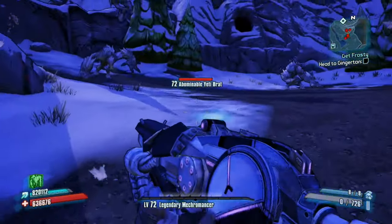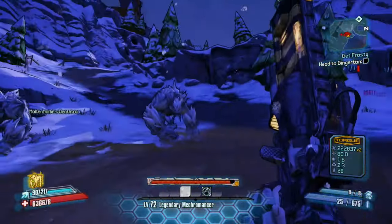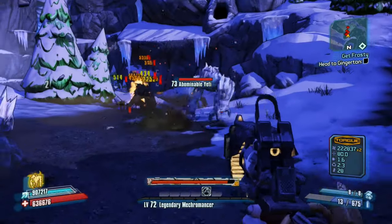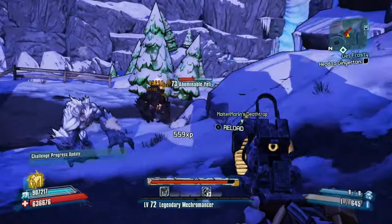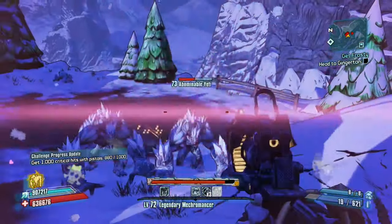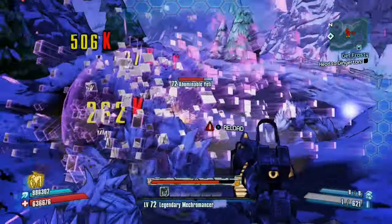The more times you do this glitch, the more it stacks up, so in theory you could technically get an infinite shield that will never go down at all. So if you have a B-Shield, that B-Shield will never run out and you'll just be fully amped every single time, even if you're getting hit.